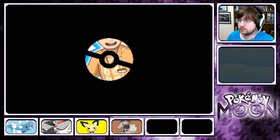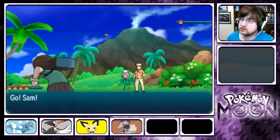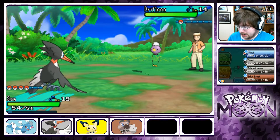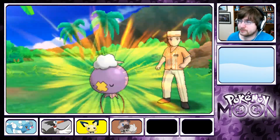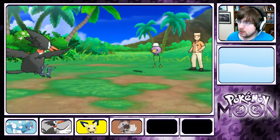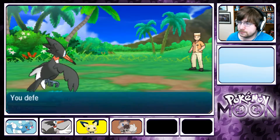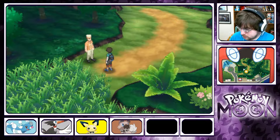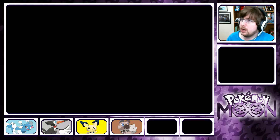You are challenged by Bellhop Joey! He's sending out a Drifloon — it's Ghost/Flying. So we want to go with Pluck. Almost one shot — he's too good, Sam, you're too good! Down goes the Drifloon. Beautiful — easy battle for Sam. I might actually switch Pichu back out in front.